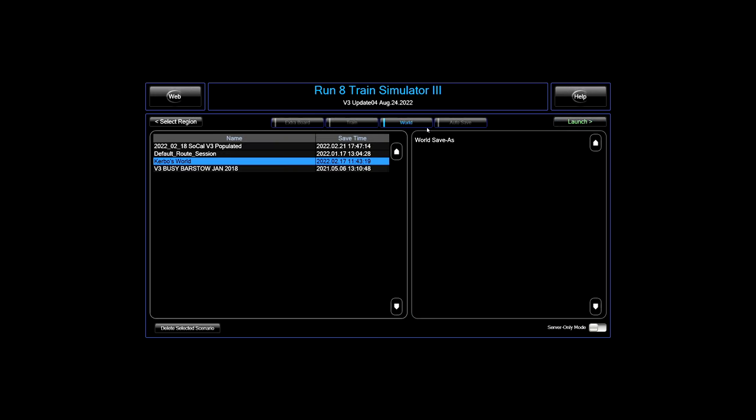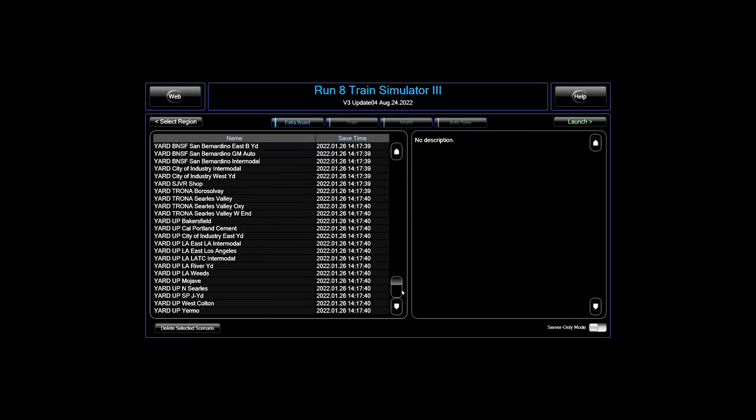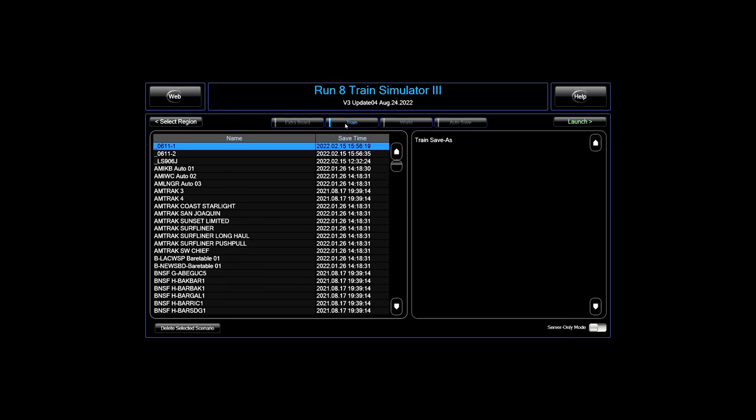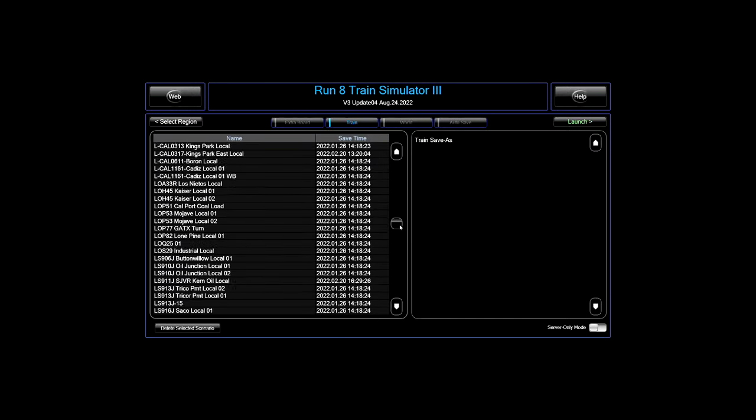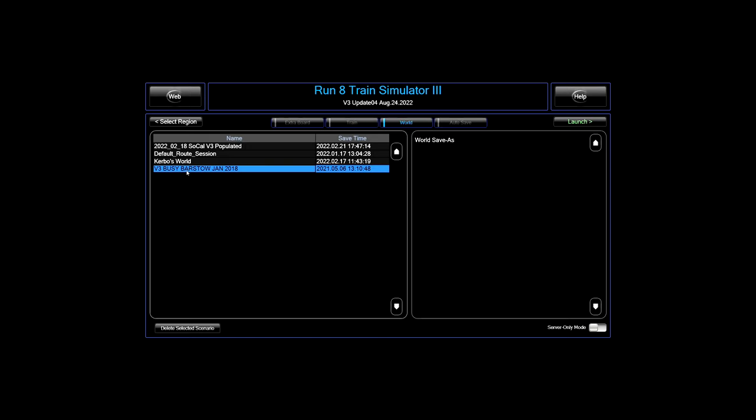If we had the New York or Florida regions they'd show up here. Select Scenario is a little different. If we look at Extra Board, this is extra stuff I've imported that people have made. Extra Board basically spawns you at a certain place in that world, so once you're in a world you can use this to get somewhere quickly. There's also Trains where you can actually spawn a train. The base game is pretty bare - it does come with Busy Barstow January 2018, which is one of the canned worlds with cars scattered around various industries. Someone on the Depot forums made a populated world with industries set up correctly, yards with jobs labeled. Rather than start from scratch I've started with that and made Kerbo's World.